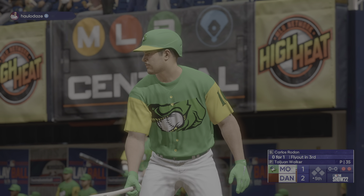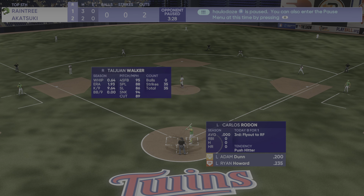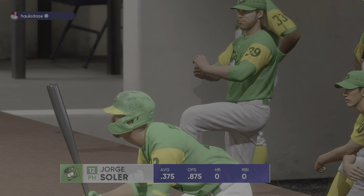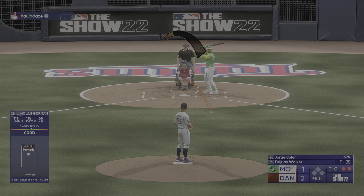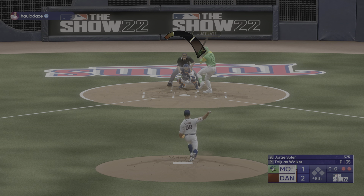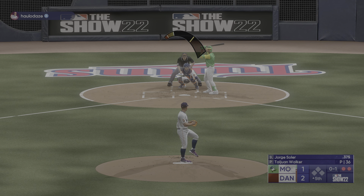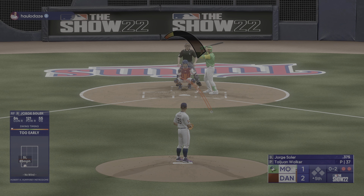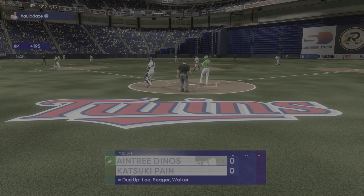Here's the pitcher Carlos Rodon, 0-for-1 in his first trip. He swings and misses — nothing and one. Right-hander kicks, deals — strike two. This guy's not wasting any pitches. Hitter's got to get in swing mode — good time to expand the zone, throw something down in the dirt. Swing and a miss and that's that.